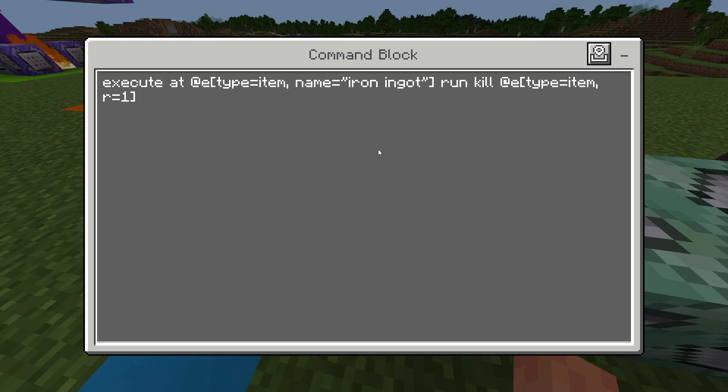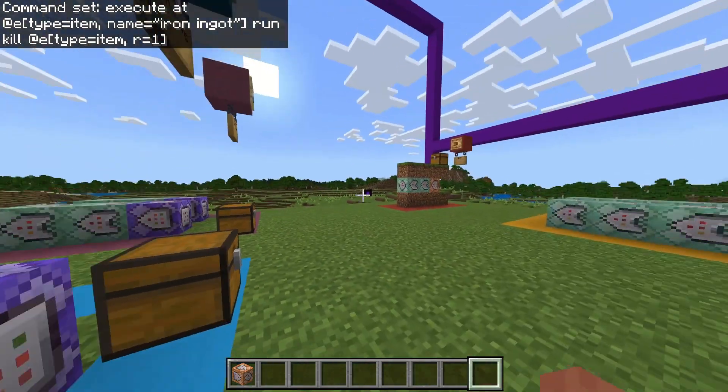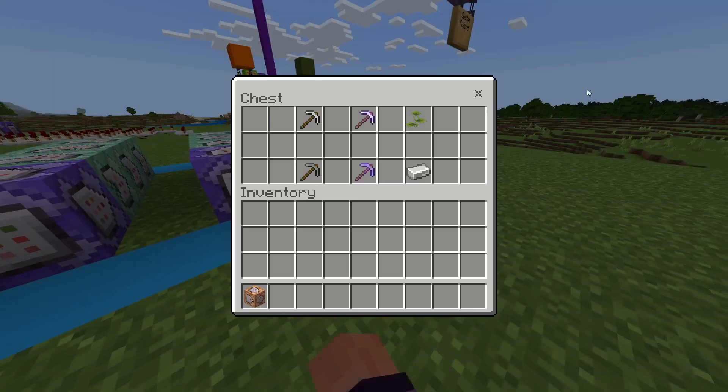The last command block is going to kill the items that have been used to merge. Execute at the location of the items, run and kill any item in a radius of one. Because we've used these command blocks to spawn the item just above, it won't delete the spawned item, but it will delete everything below it, so that nothing can be kept.